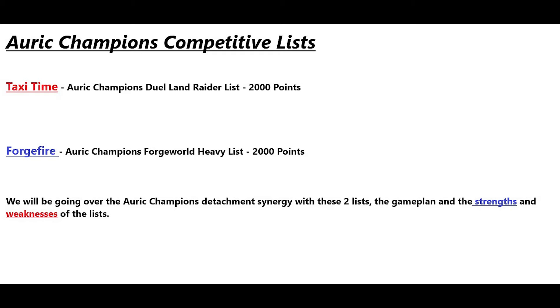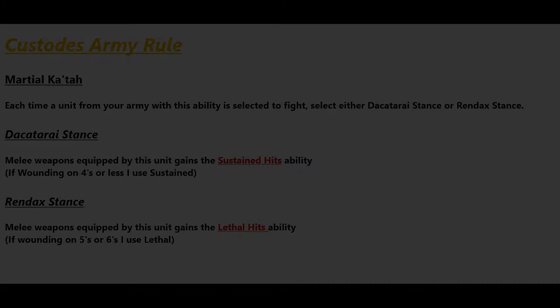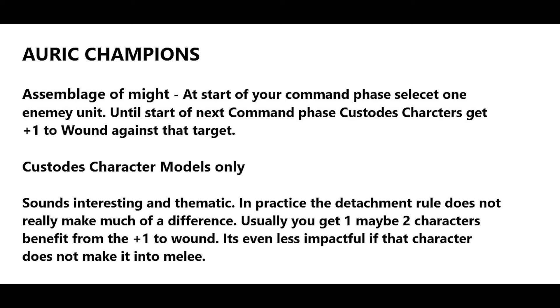We'll be going over the synergy with the detachment in these two lists, the game plan, and some of the strengths and weaknesses. To start, the Custodians army rule and the detachment rule: for the Auric Champions army rule, you get the Martial Kata for melee — you can pick sustained hits or lethal hits. Take sustained hits when wounding on fours or less, and lethals if wounding on fives or sixes.